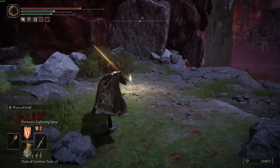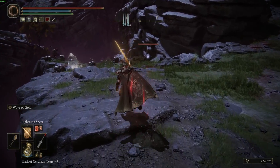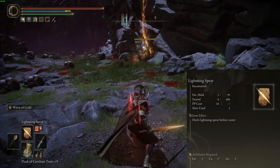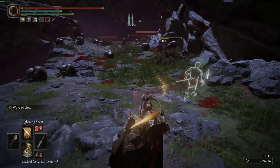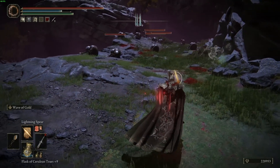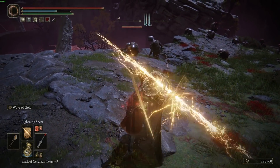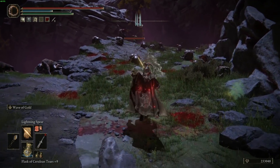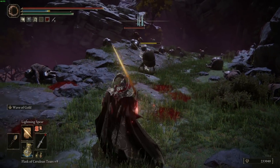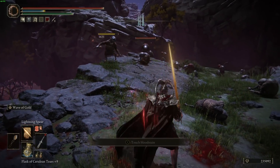Fortisax's Lightning Spear is straight-up the highest damage lightning incantation, but it's not my pick for best lightning incantation. I think the best lightning incantation is Lightning Spear. It one-shots most trash mobs in the game if you're scaling right, it's got really good range, it's super fast, it's good for interrupting bosses in between their motions. If a boss is super low health you can finish them off with it. It's got really low FP cost and it's still one of my favorite spells in the entire game.